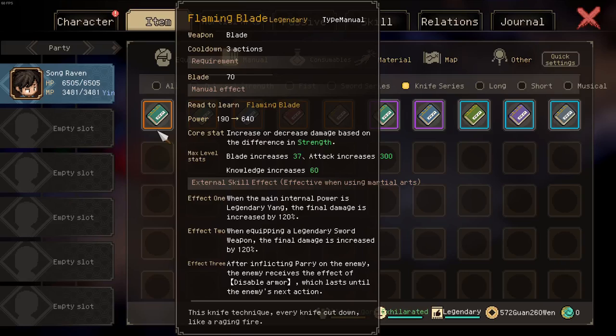Let's talk about the new manual Flaming Blade. First, a disclaimer: effect 2 says 'when equipping a legendary sword weapon,' but it actually means a legendary plate. Now, looking at effect 1, if you have the main internal power of Young type you get 120% damage, and if you have a legendary plate equipped you also get 120% damage. These are multiplicative.